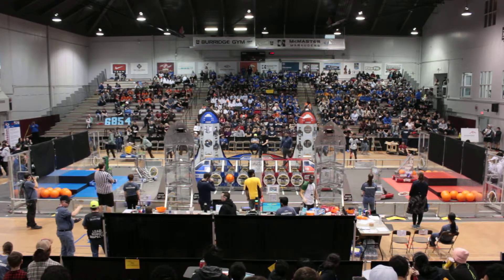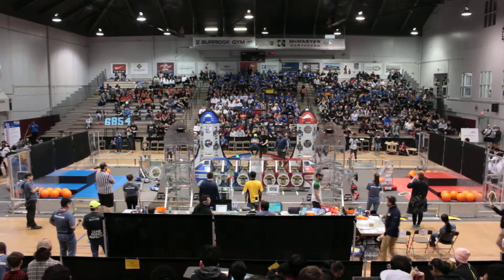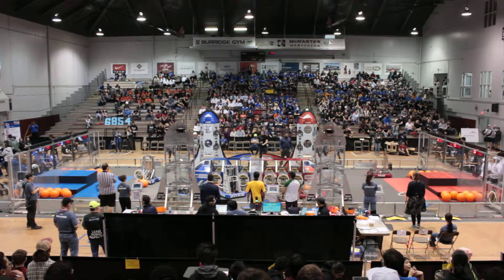4907 looks like they're at the Cargo Hub. 2056 going for a second Hatch — let's see it. It's good, nicely done. Blue Alliance can have a nice lead to start the match.